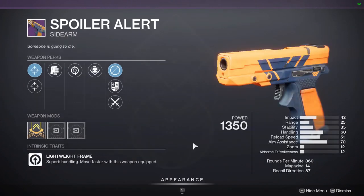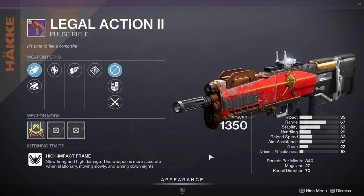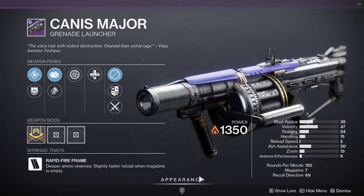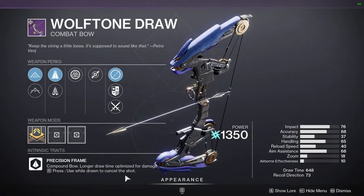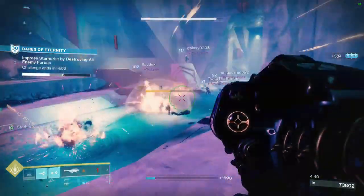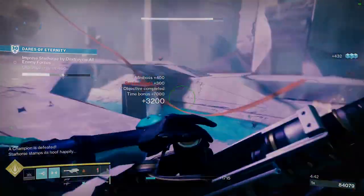And for weapons, we have some really good weapons. Starting off we have the Steel Sybil Sword, Spoiler Alert, Legal Action, Outrageous Fortune, Contingency Plan, Iota Draconis, Canis Major, Chrysura Mellow, Wolftone Draw, Vepecul, as well as the Fractatus Shotgun. That is it for the Dares loot this week. I'll see you all in the next one, peace.